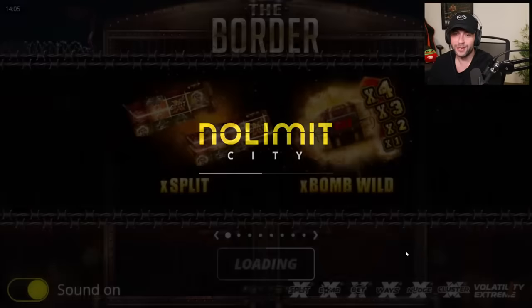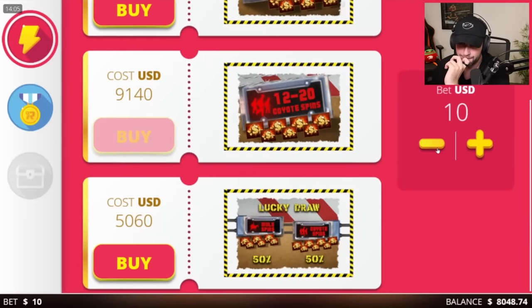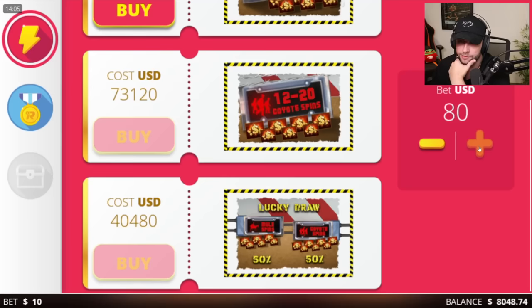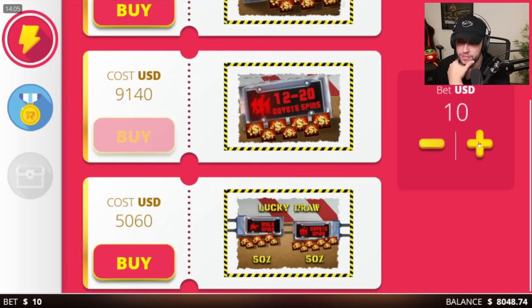Okay — same shit, it's basically all-in when our balance is low. We can't even do that. I'm going to try some. What's the lowest buy? 7.3 — okay, so we can do a few big spins.